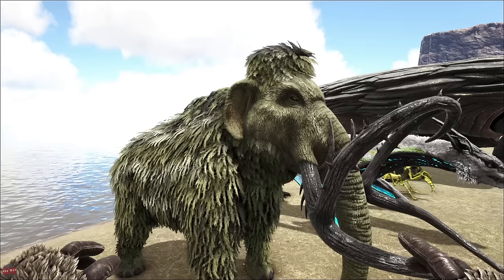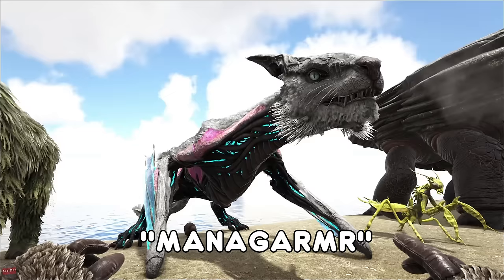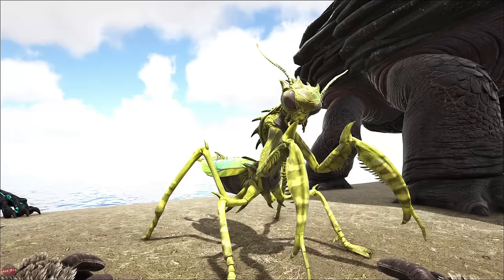The Mammoth is found in the snow or the tundra area. This is used mainly to gather wood — wood weighs less in it. Apart from that they don't really have that much good usage. The Managarmr from Extinction is found in the snow biome. You'll see these jumping around in the sky everywhere. A very good creature to travel on — they have a crazy ice breath which is really powerful. Definitely recommend getting one of these on Extinction.